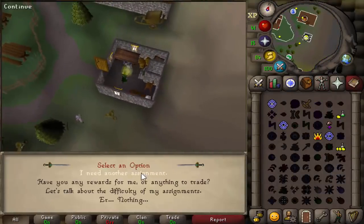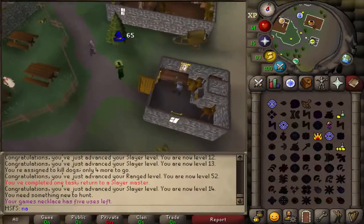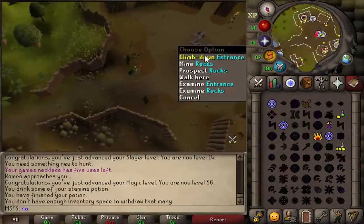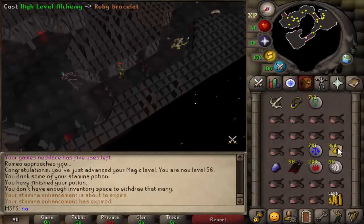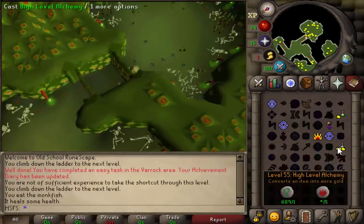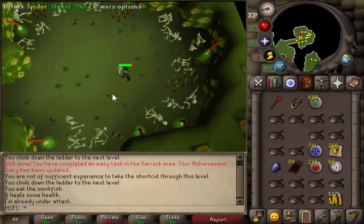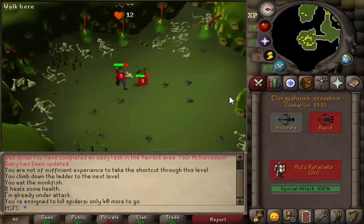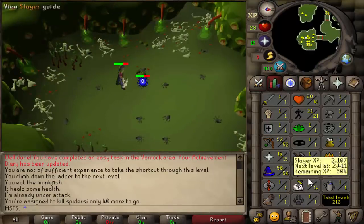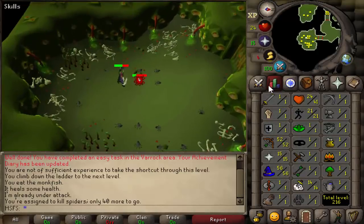Got another assignment — spiders. I'm actually going to kill the spiders in the Stronghold of Security, and I actually haven't done this yet so I can get my 10k. Just realized I got 56 mage and didn't even notice. The spiders are level 24. We have 40 of these to go. There are giant spiders we could be killing but they're level 50 and they would destroy us — even these spiders are hitting fours on us, so probably not the smartest idea.